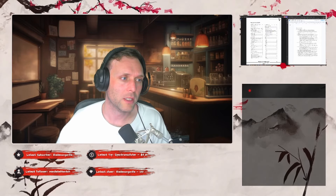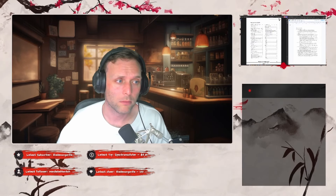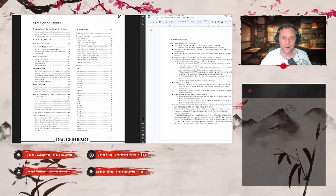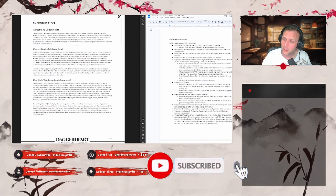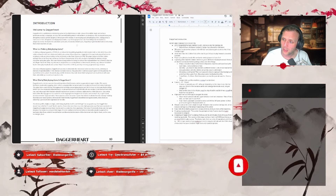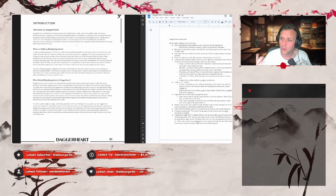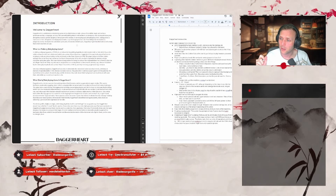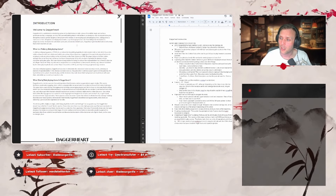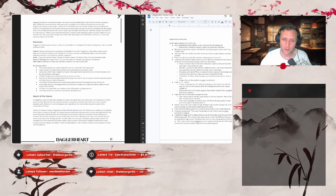Let's run through this document — it's quite long but we'll try and skip through as much as possible. So: 2d12 designated hope and fear, a d20 and more dice for damage. Hope and fear — whichever number is higher has a benefit or a detriment. The GM gains counters when players roll with fear, and players gain counters when they roll with hope.